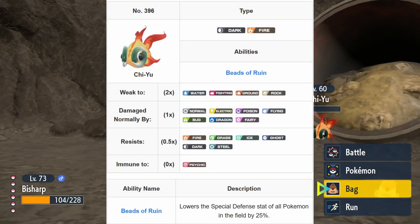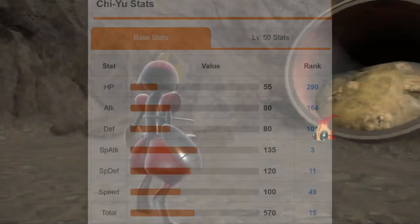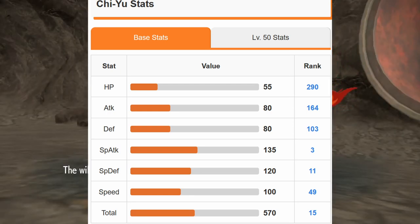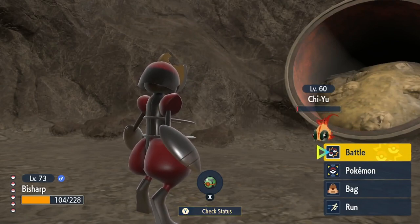Once you actually go to the shrine, you then see the legendary. So this is Chi-Yu. As you can see, he is the dark fire legendary that we've got here. Let's look at his big stats — he's got good special attack and good special defense. One thing about him, the ability that he's got: he's going to lower the attack of all other Pokemon on the field.